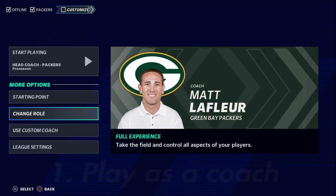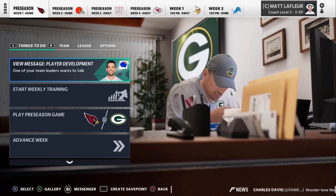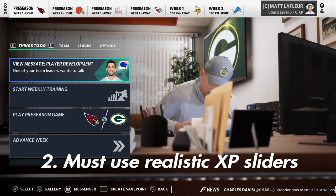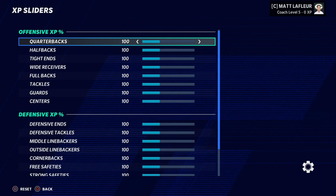Number one: play as a coach. Number two: you need to have some good XP sliders. It doesn't really matter whose you use — you can find some on Reddit or on Operation Sports — but you need XP sliders to make sure you get balance in how players progress, especially when you get a couple years into your franchise. This helps create balance with the ratings. It's a must-have.